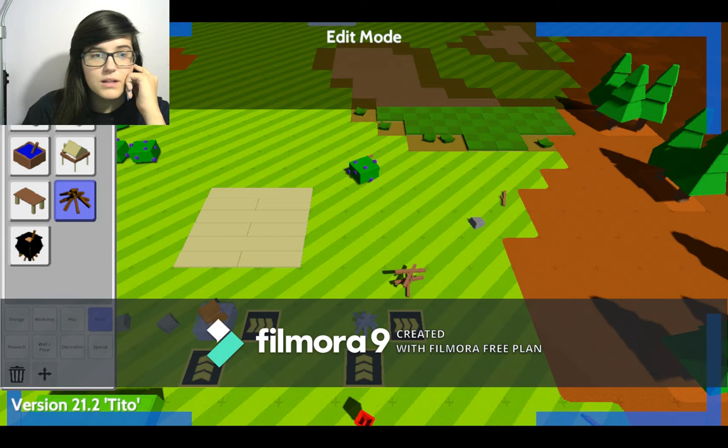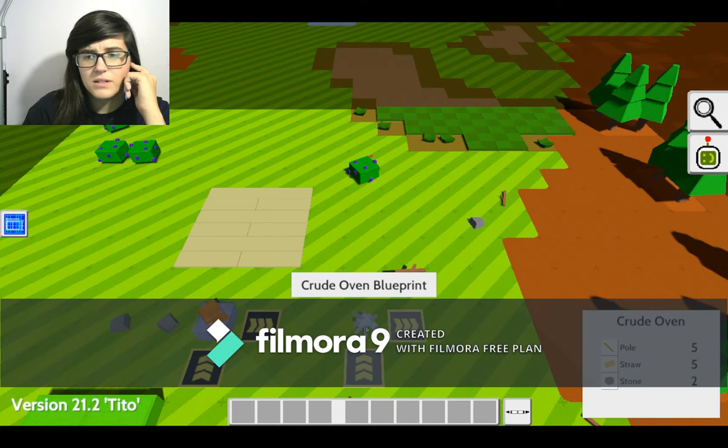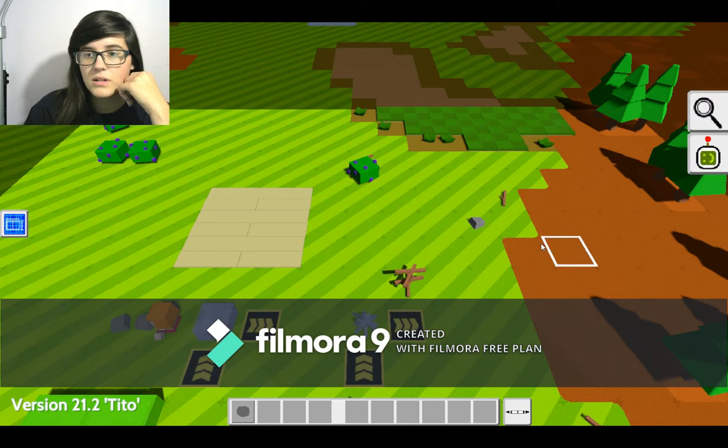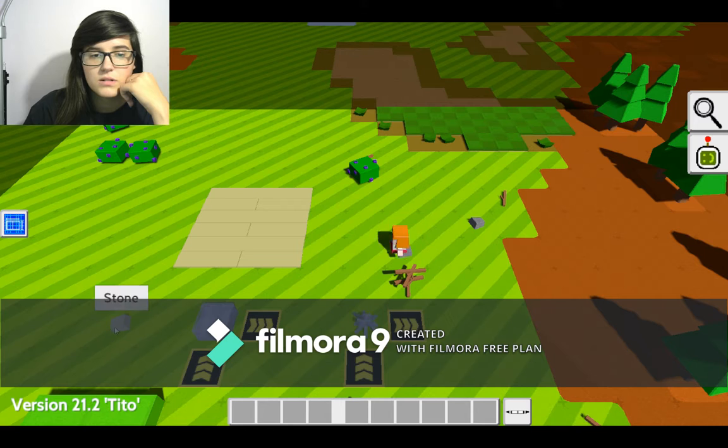Let's do this. I think I can build that — that's just sticks, right? What is this? Pole, straw, stone. Well, I have stone. I don't have a pole. Let's put the stone here.